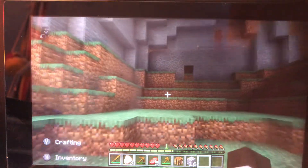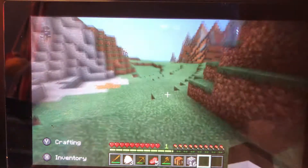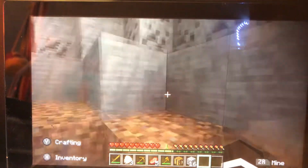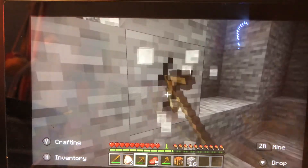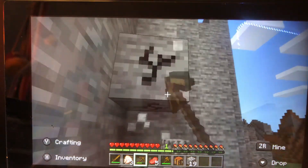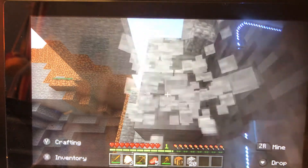I know exactly where I should make my house. There's coal over here — I'm kidding, I don't need coal because for the furnace you can use wood instead. Coal is basically only useful for torches, that's it.